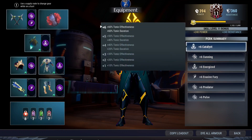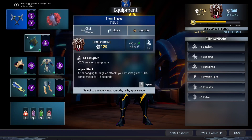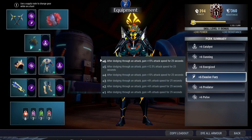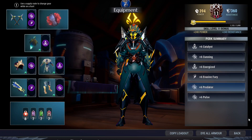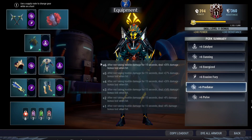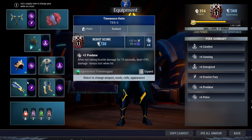And then we're going to go through the Catalyst for extra attack speed, and Evasive Fury because we want to evade through attacks because of this unique effect. Evasive Fury is actually pretty good because you can get extra attack speed while you gain 100% more meter on your attack for 3 seconds. So Cunning, Pulse, and Discipline for your critical. Predator for extra damage.